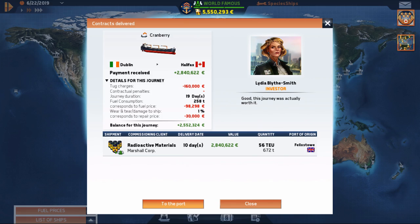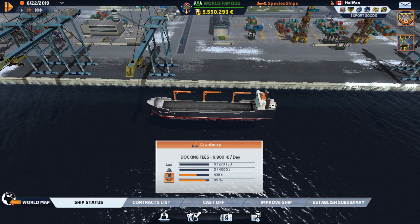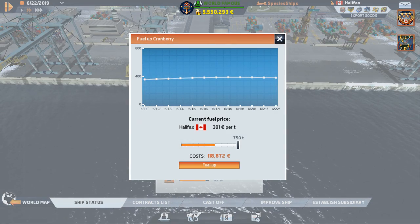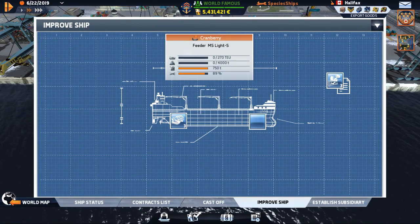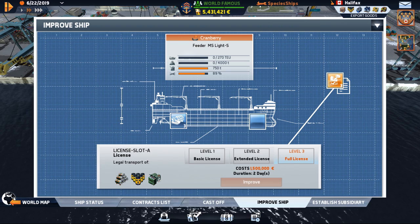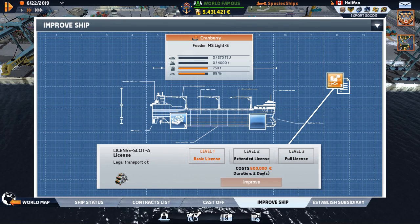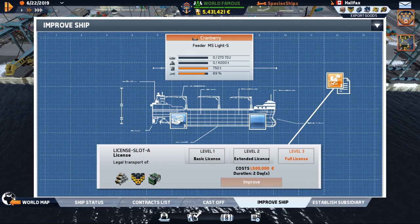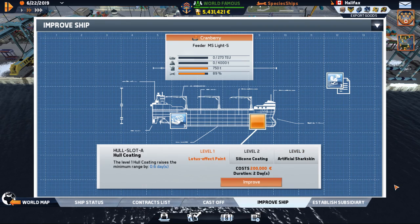Halifax - the east coast is cold and wet but the people are nice. Since they told us fuel was cheap we're going to fill up right off. The other thing I've been doing is running the ship improvements. I've been expanding the licenses as high as they would go - you start with one then expand to two, then three. It allows you to carry other cargoes.